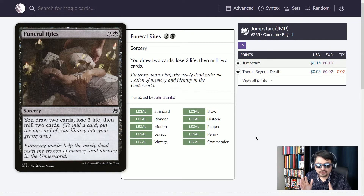Funeral Rites — three mana sorcery: you draw two cards, lose two life, then mill two cards. Once again, if you're doing graveyard shenanigans, milling two cards is no big deal — you're putting into your graveyard things you might not need or can bring back if you play your cards right. Pun intended.